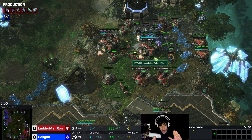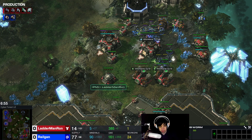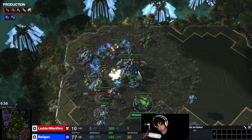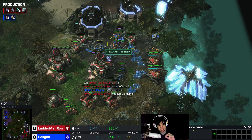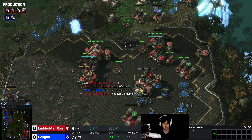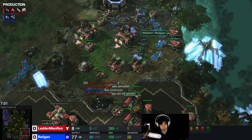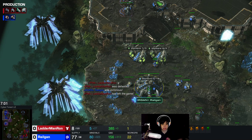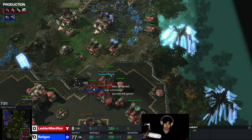I know there might be some Protoss viewers saying 'well Relgan, I can do that too — I just use adept shade and recall them.' That's not what we're talking about here. The interesting point is that I can do that as Zerg. Usually you need Protoss units to have your army in three bases at once — the adept or oracle that teleports between bases, the warp prism that picks up an immortal and drops it into the natural, then recalls and warps in units at the third base. As Zerg we usually can't do that. The Nidus Worm allows us to teleport our units. I'm going to show you a lot more Nidus Worm action over the next couple of days.